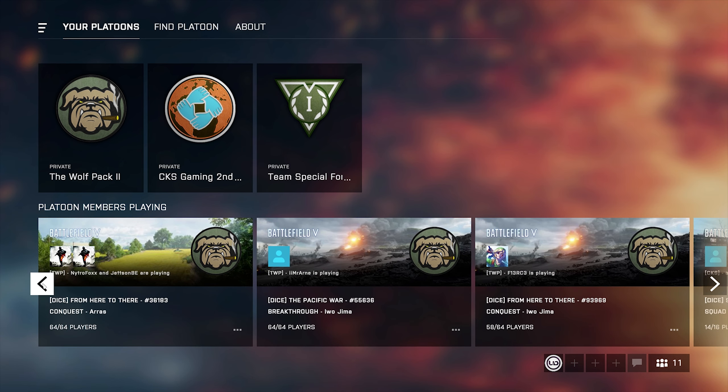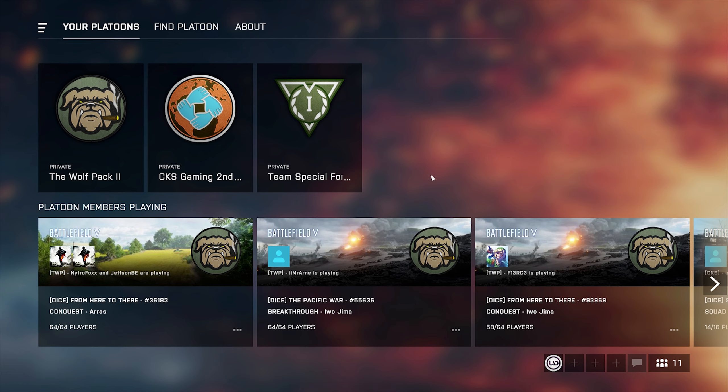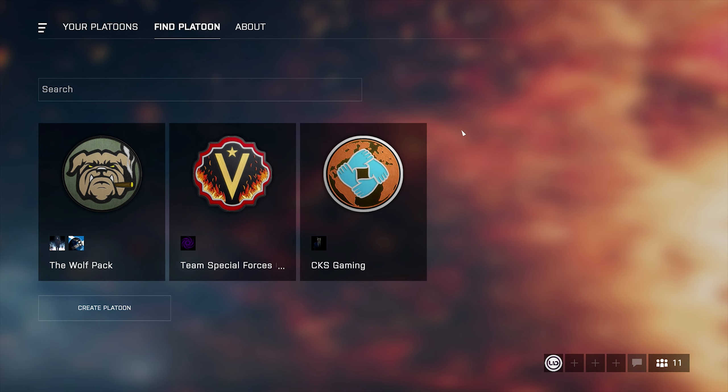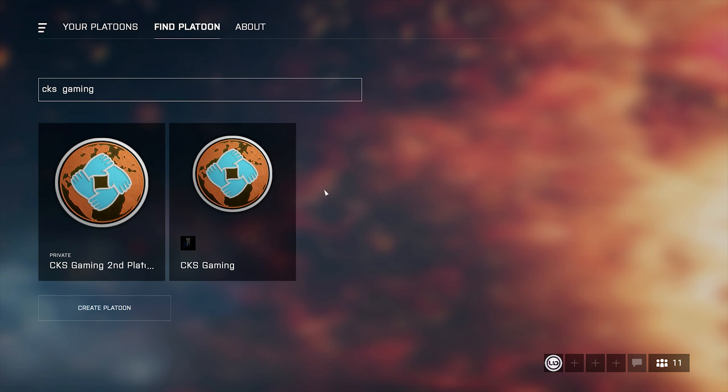You can see people playing from your platoon here. Just click on whoever you want to play with and you can join them. If you want to find a platoon, click on Find Platoon. If you have friends in a platoon, you'll see their platoon listed here. If you don't see the platoon you want to join, you can type the platoon name in the search box.